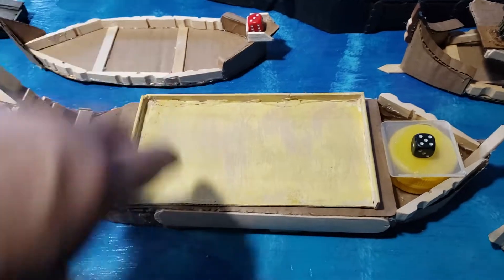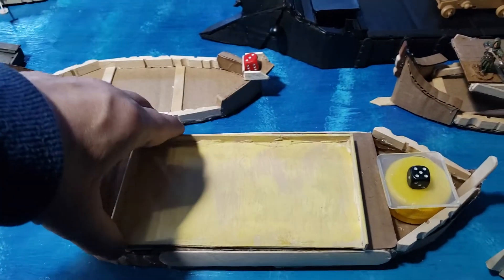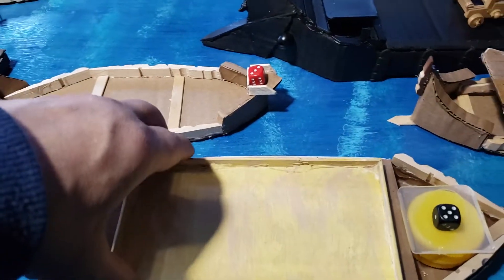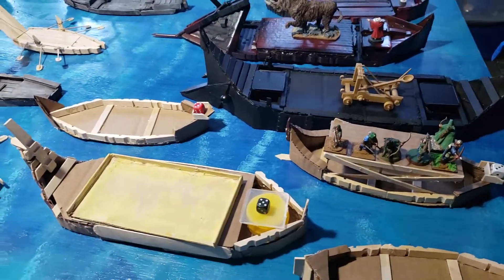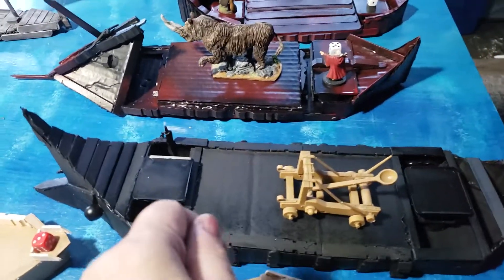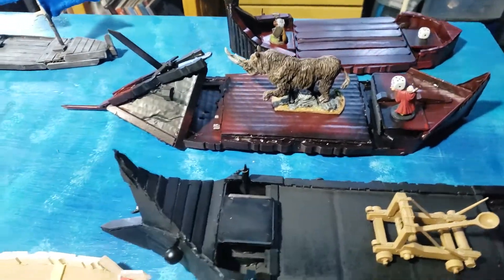For Oathmark, these boats were designed with the idea that the regiment tray fits on the boat. If we want to do an amphibious landing, we can just take our tray and it comes off easily. Which is why I did not put any sails or any detail like that, because we want to have spaces where we can move the models and interact with them.